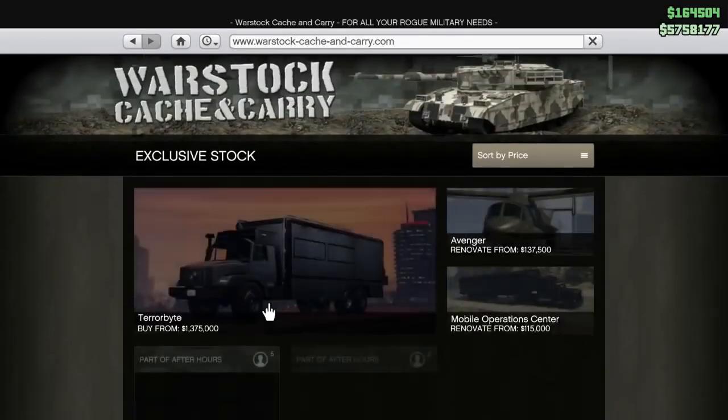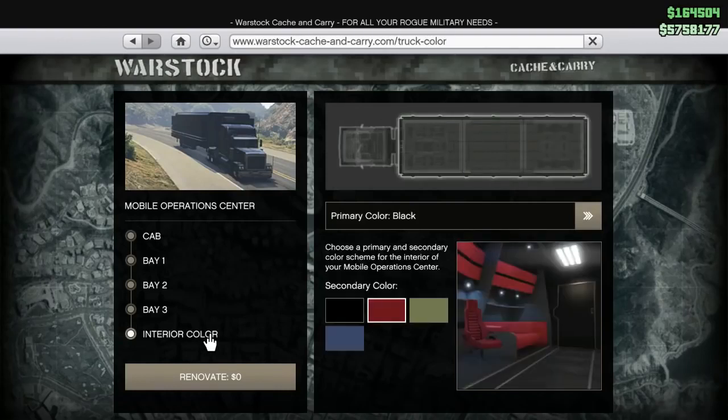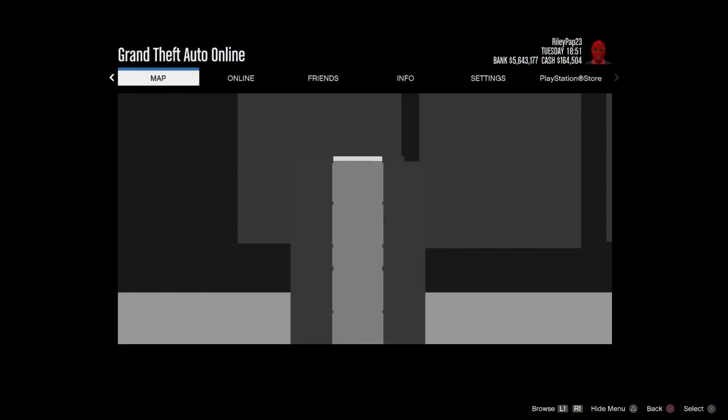Then go to Warstock Cash and Carry. From here, go to your MOC — the Mobile Operation Center — and once you're on that page, go to Interior Color and select Renovate. Once you renovate it, go over to Buy and select Buy, then press Options as soon as you purchase it. You need to do this quickly because you can lose $115,000 in this part of the glitch.